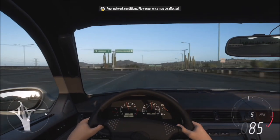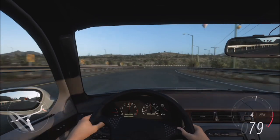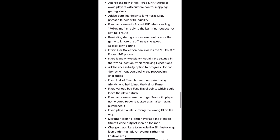Then there are quite a lot of general fixes. They fixed an issue where seasonal PR stunts would state that one mile per hour, one foot, or one meter more was required despite the player meeting the completion criteria. Event Labs props will now appear as the colour variant selected before being placed. Fixed an issue where players could not see their own events in the blueprints menu. Fixed an issue in the blueprint builder where prop thumbnails would not appear. Added scrolling delay to long ForzaLink phrases to help with legibility.